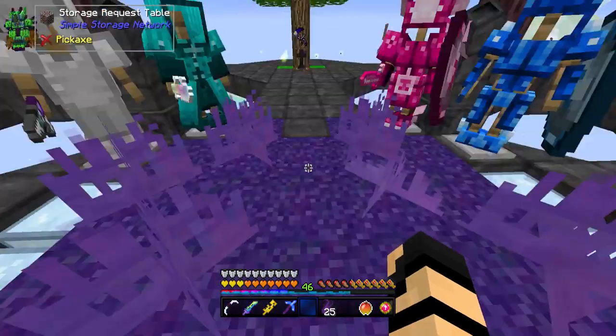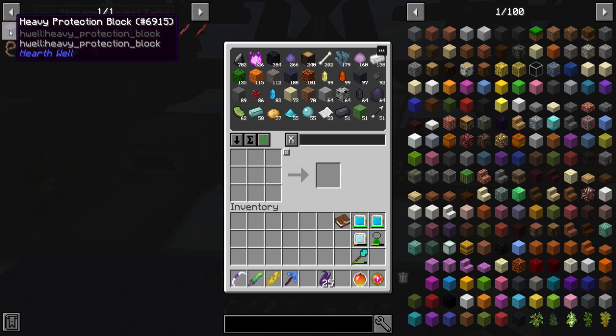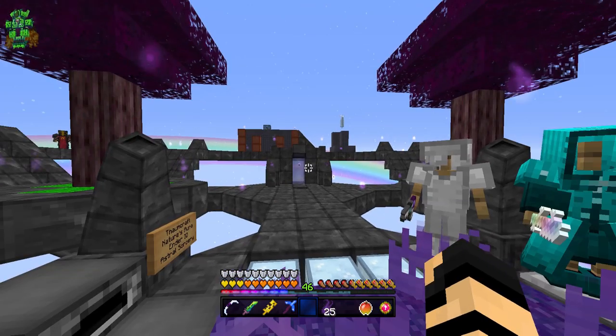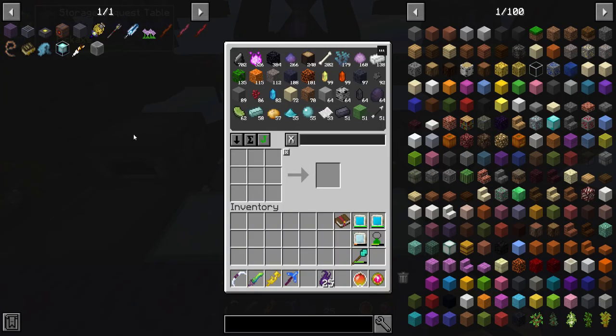I used a bunch of those crystal seeds - or the crystal explosion seeds, whatever they are - and they actually work pretty good. I could effectively double the amount that I was making each time, which was pretty darn cool, and I didn't have to go through a lot of complex crafting recipes to do so.